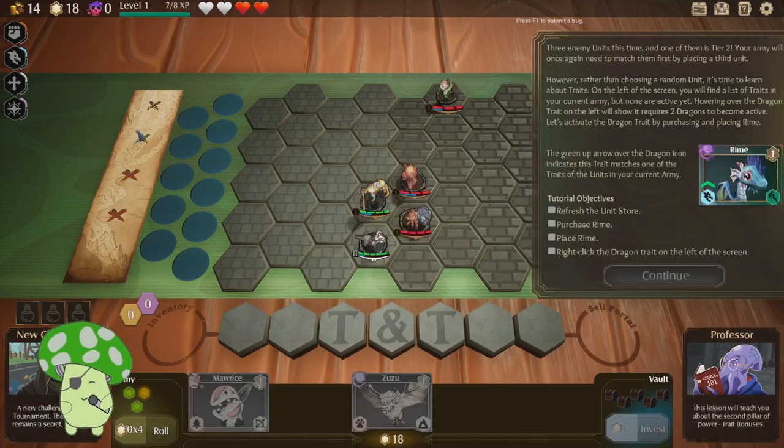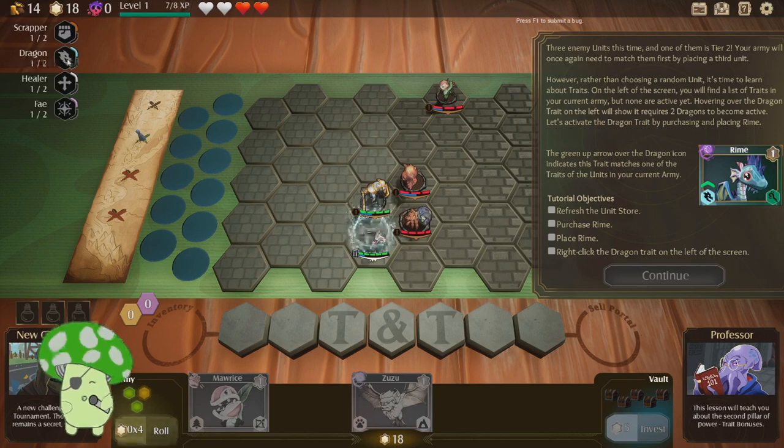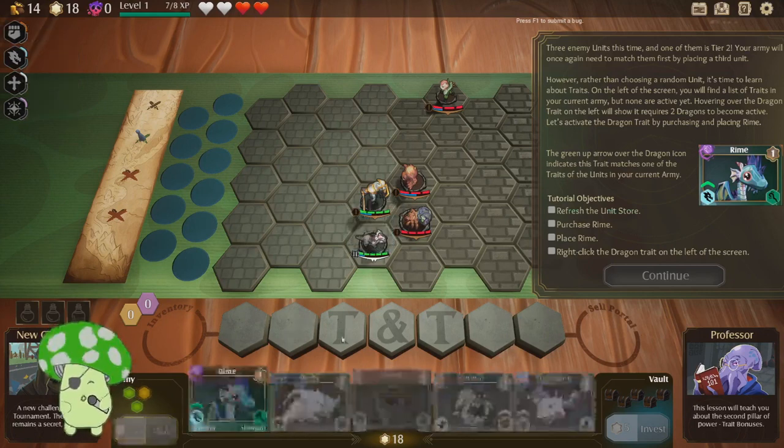Three enemy units this time, and one is tier two. Rather than choosing a random unit, it's time to learn about traits. On the left of the screen you will find a list of traits in your current army that aren't active yet. The dragon trait will show it requires two dragons to become active. Well, again, kind of like auto chess. So we want two dragons to get the dragon trait, so we roll.